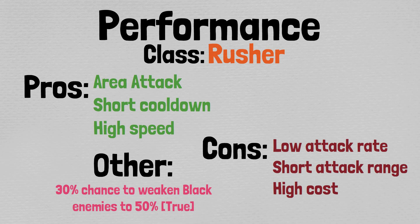As far as pros are concerned for Cats in a Box: area attack, short cooldown, and high speed. However, in terms of cons: low attack rate, short attack range, and fairly high cost, which we will get into in a little bit.